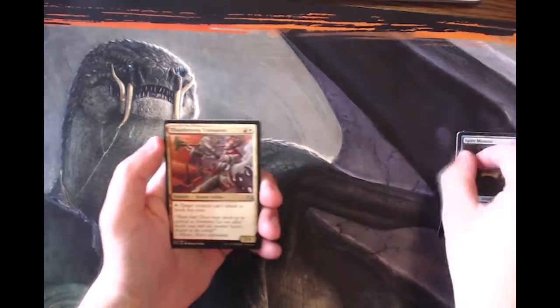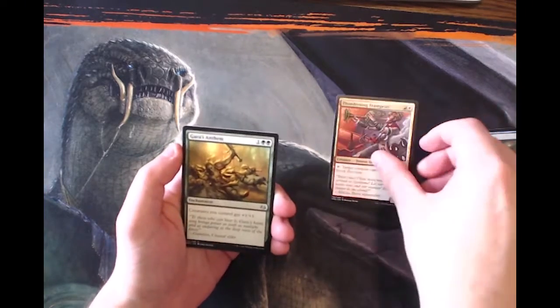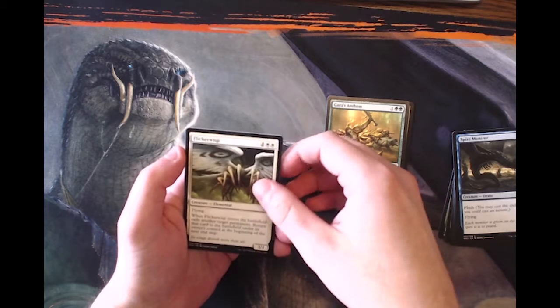Here we go with the uncommon slot — hopefully something very good this time. Thundersong Trumpeter, Gaea's Anthem which is a fantastic card if you're playing creature decks, and Flicker Wisp which is even better if anybody likes to flicker things — this is one of the best ones.